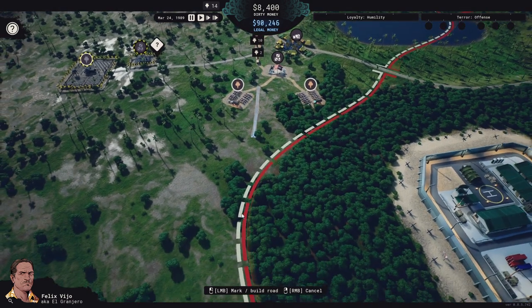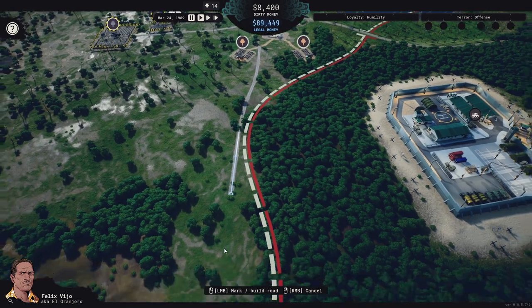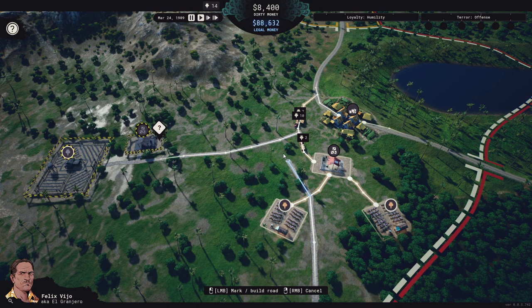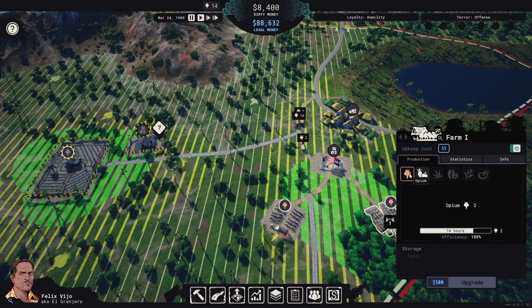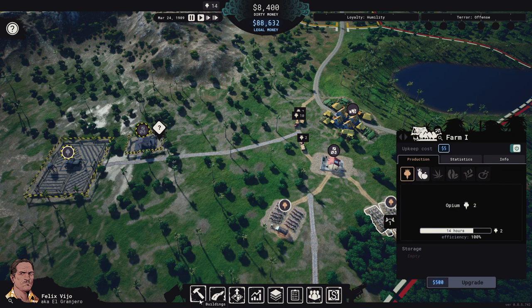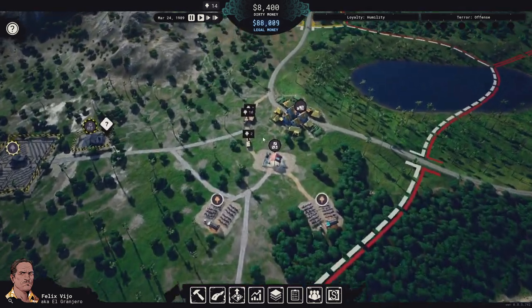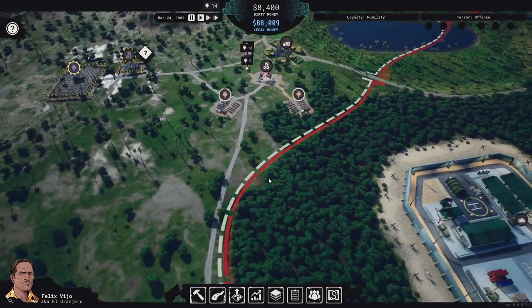I'll build the road coming down this way. We don't want to use too much of the area where we can produce opium, so we'll put in a gravel road, turn this into gravel road as well, and connect it up to this existing road. Now we have some opium going out — they're going the wrong way for now, but next trip they should go down this new route because it'll be faster.